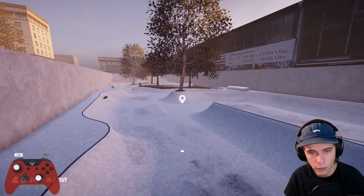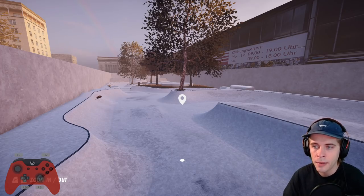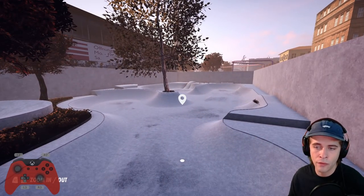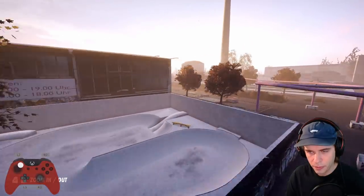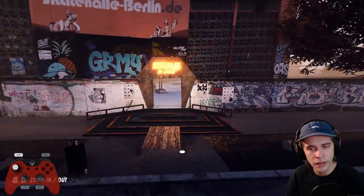Over here we have this skate park — forgive me, I'm not sure what the actual names of the spots are. I want to show you guys really quickly the new spots, so I'm just gonna pin-drop over them, show you what we have that's new, and then we'll start skating. There are three parks and five street spots, I think. This is a Nike SP shelter.